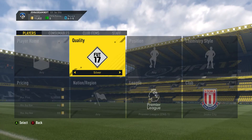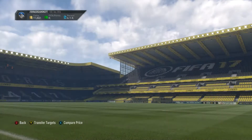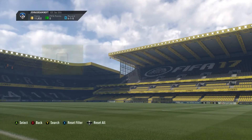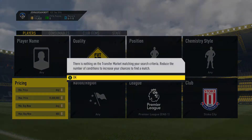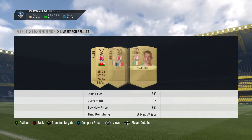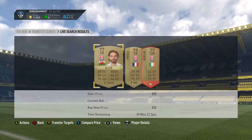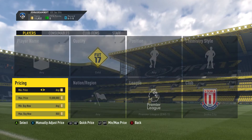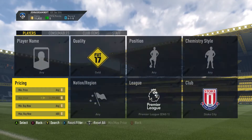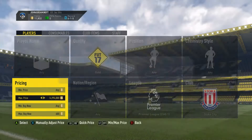Next one: Stoke City versus Wolves game. Gold Stoke City players go for 800. Oh, that one might have been a deal — a rare Bony, yeah, that one was probably a nice one. So they go for 850-800, so let's go down to 650 and get sniping.